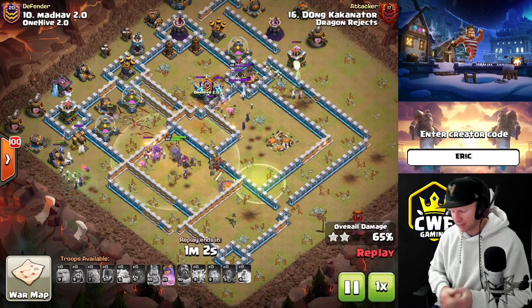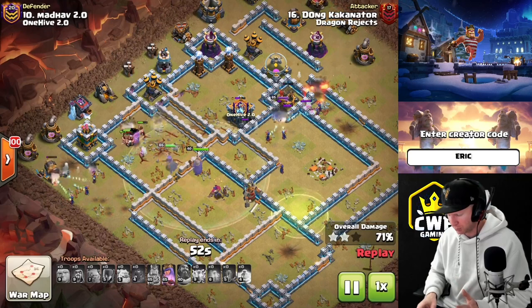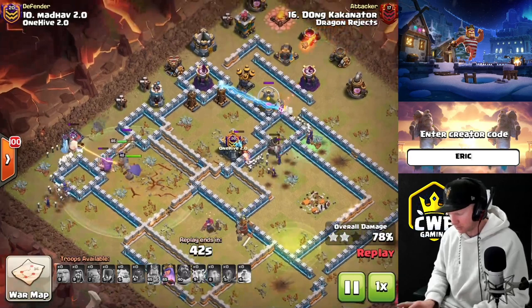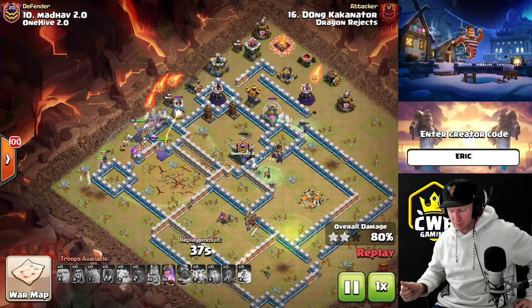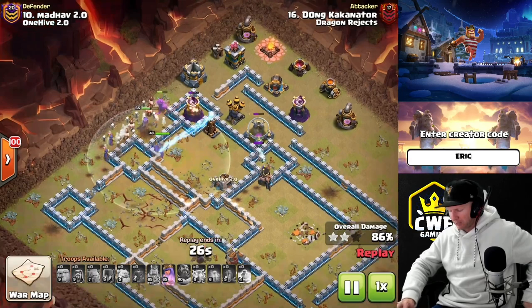Even if the queen doesn't go to the CC, you have all the wizards out of the siege barracks and the witches - all of those can fight air-targeted CC troops like electric dragons, super minions, or dragons, keeping them distracted so they're not hitting your main force. Very simple, absolutely crushed it. This attack takes down a lot of bases - it's probably one of the most common strategies in the game, even more than the Golem Avalanche.